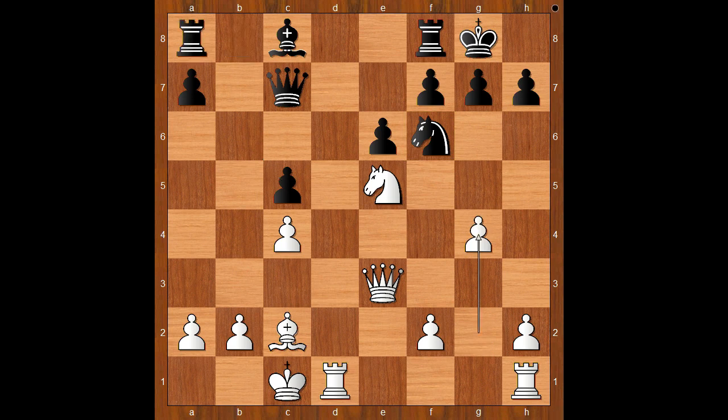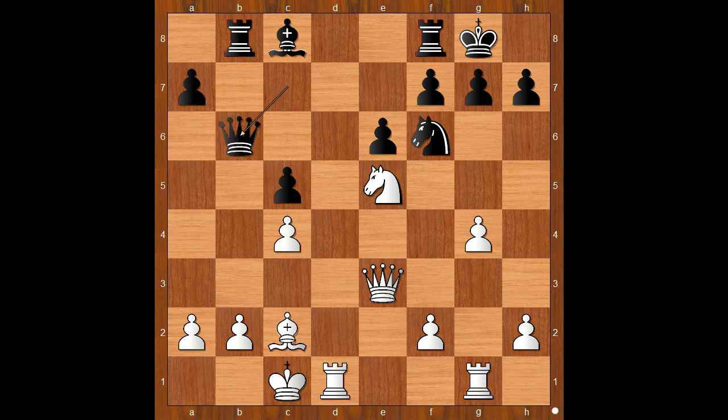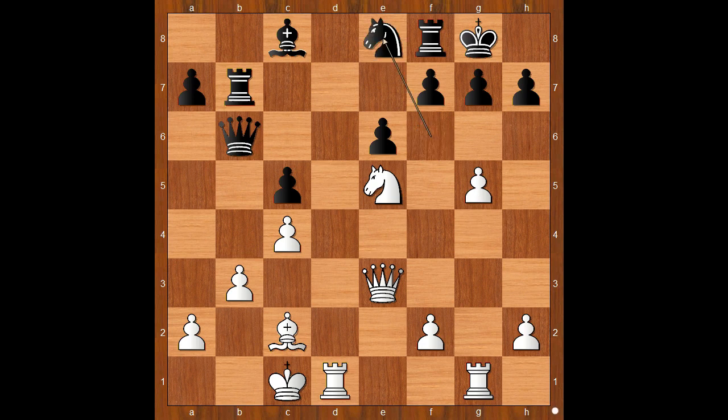Rook to b8. Of course h6 doesn't work because of g5. Back to our game: rook to b8, rook from h to g1, queen to b6 — threatening queen takes pawn on b2. b3, rook to b7, g5, knight to e8.